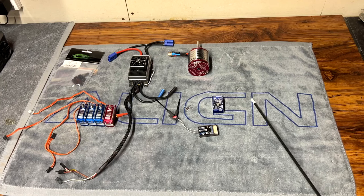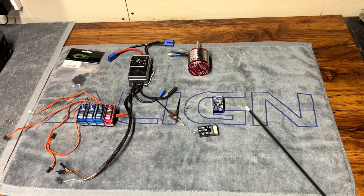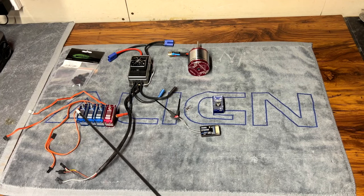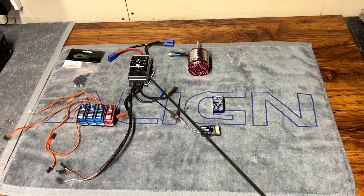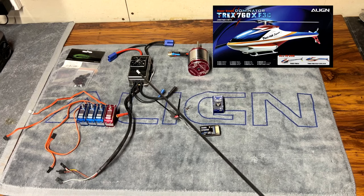However, my machine that I bought was just a frame, so these electronics have been purchased in addition to that frame. I'm running a 490kV motor with a V-bar Neo and a Futaba 6 channel. The servos are VK Hobby high voltage servos. The ESC in this case is a 160 amp, which peaks at 200 amps. The reason I went for this rather than 130 amp is because the intent for this 760X is to go into a Black Shark fuselage, which adds more weight.